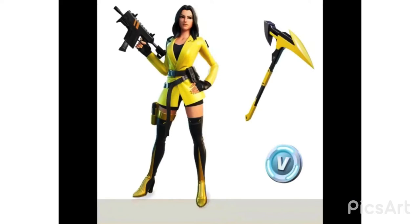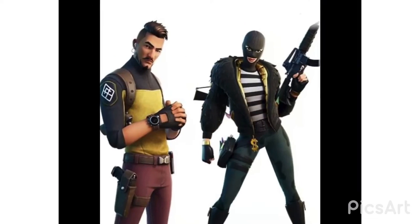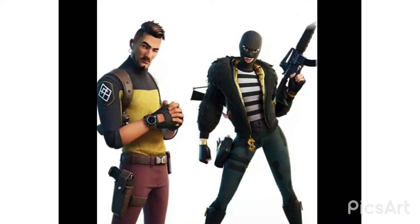First up, we got the leaked bundle — the $5 bundle for next season. It's a yellow skin, most likely going to be blue, 600 V-Bucks, and a pickaxe. It's pretty good for $5. Next, we got two robber skins. They're not my favorite, but they're kind of cool.